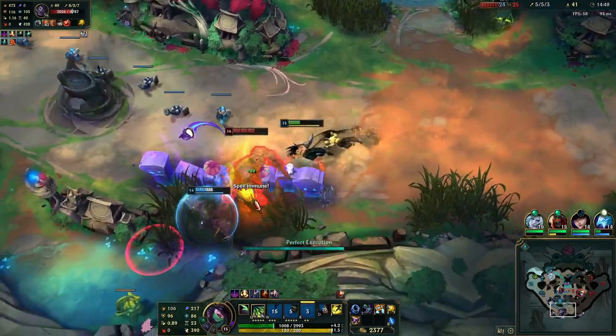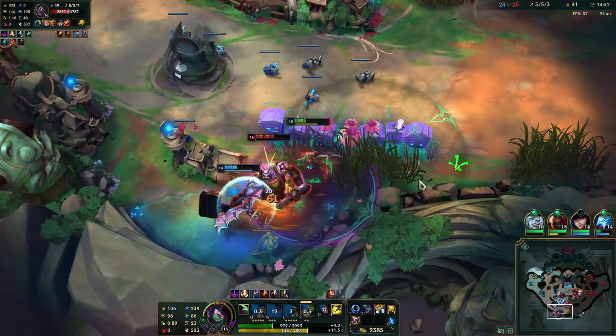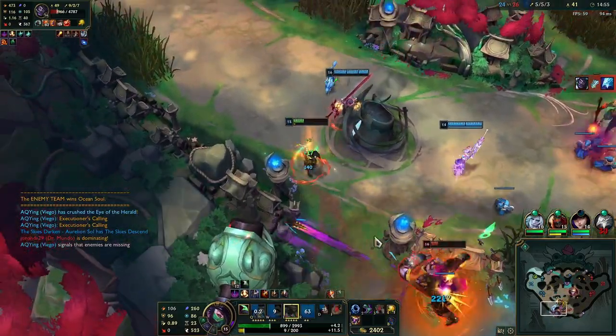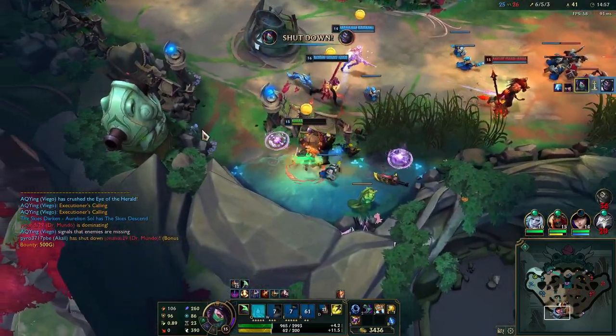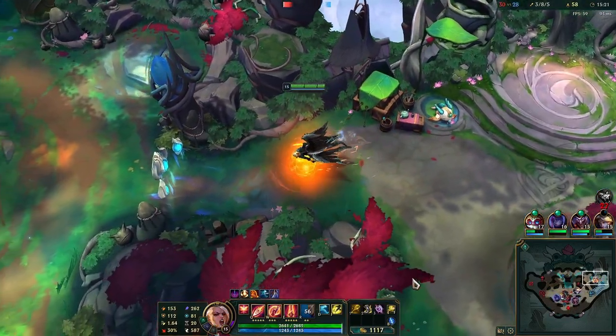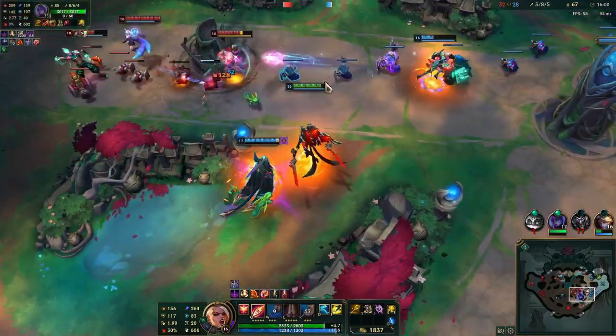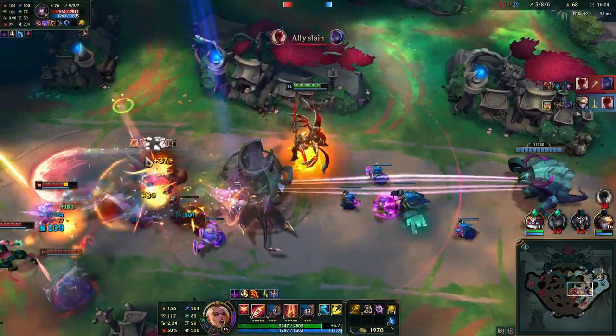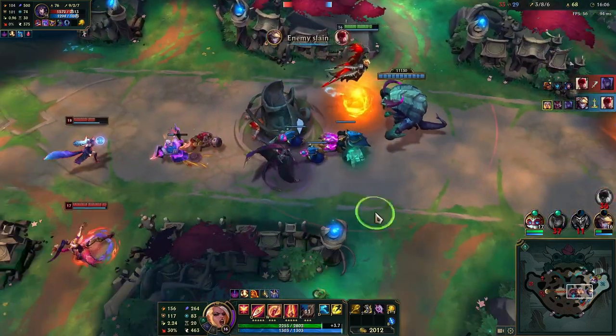It also places a bounty on your head, giving your killer 800 gold and 200 gold to every other player on the enemy team. After you die, the On Fire buff is lost. When you buy the Golden Spatula, you gain the On Fire buff permanently. It doesn't give a shutdown when you die, but the other penalties are still there.